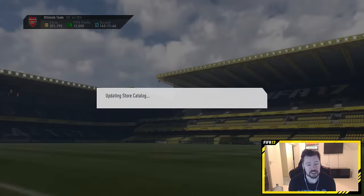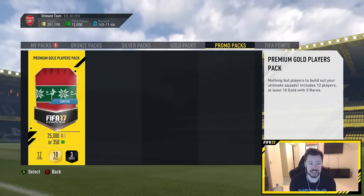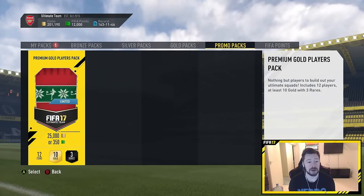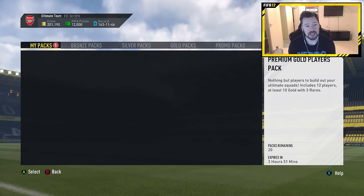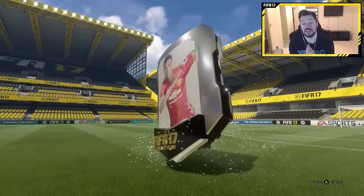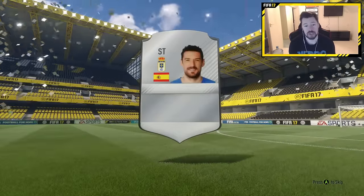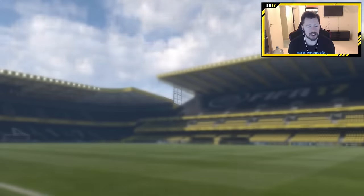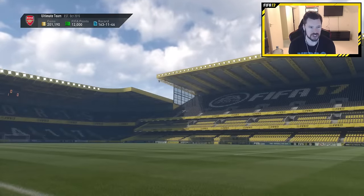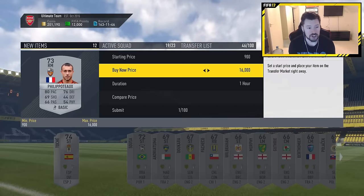We've got five packs in the store. But if there are any special packs, I want to open those as well — there are special packs. Please be 50ks... 20k, 25k packs. Let's open our packs from the SBC first, and then we'll move on to the other ones. So we're going to get ourselves — Tosh, I bet it's Tosh, I've just said it wrong, haven't I? We get a League One Frenchman.